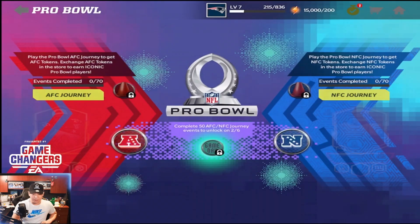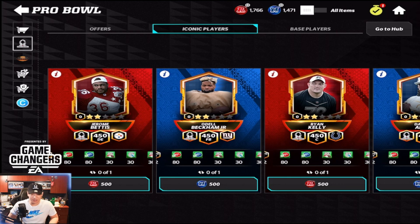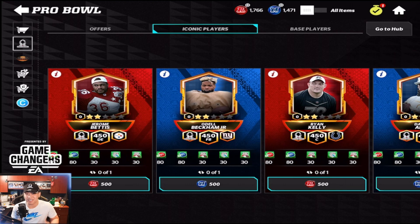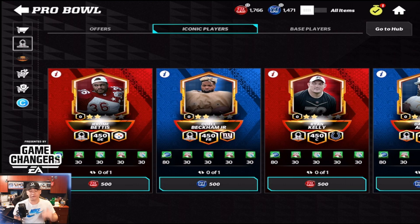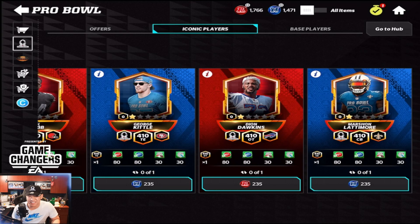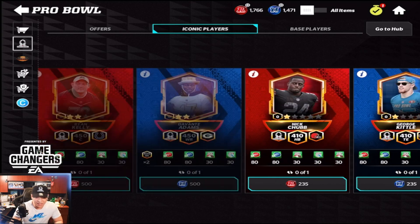We are actually going to be getting every single iconic card that you see right here in the store. I have 1,766 tokens for AFC and 1,471 for the NFC. In total, if you wanted every single one from both conferences, you will need a total of 1,470 flat — we got 71 for the NFC — but let's start it all off with our big guys, the 500 overalls first.